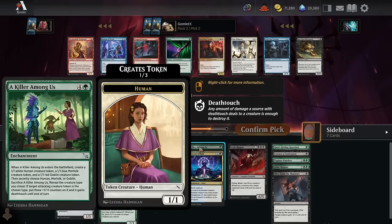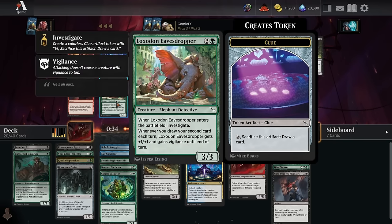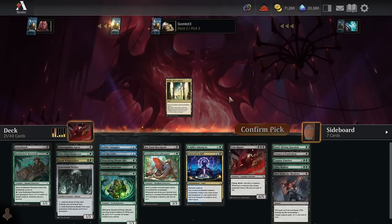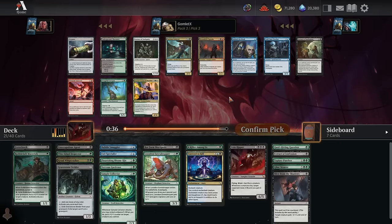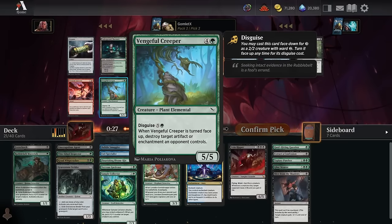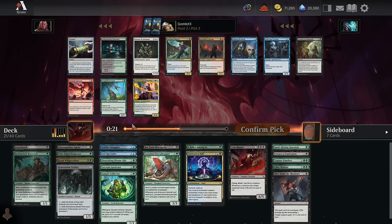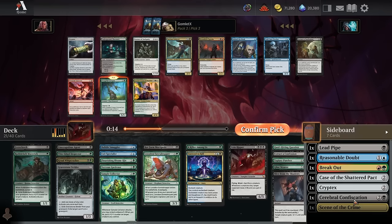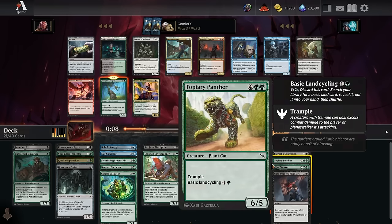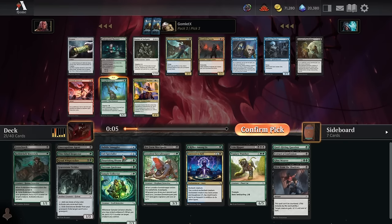Now we've got a Loxodon Eavesdropper — a nice 4-mana 3-3 tradeoff that leaves a clue behind for great value. Pack 3, pick 3. I like Vengeful Creeper a lot; I also like Extract a Confession and Underground Mortuary. Really like having that beef to flip up with Vengeful Creeper and the main deck artifact/enchantment removal it provides. Our fixing — Strider, Gardener, Panther — is enough for just a blue splash. I only need one blue source, so I'll go Creeper over Mortuary.